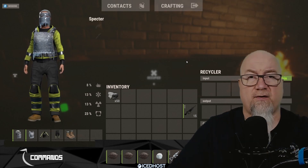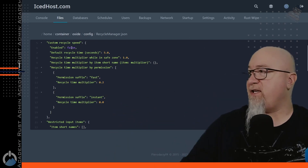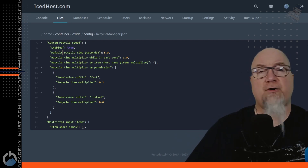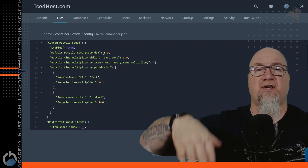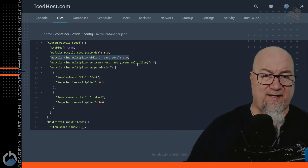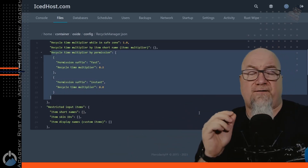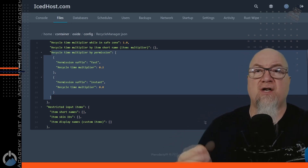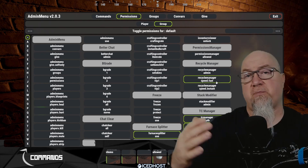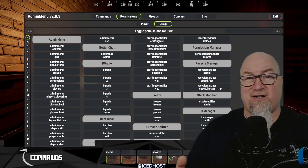If we wanted to have different recycling speeds broken up into different groups, this is where we deal with that in the configuration file. By default that feature is set to false, so let's change Enabled to True to start customizing different recycle times. The default recycle time is set to five seconds — every five seconds the recycler goes through a cycle and produces output. You can also set a recycle time multiplier while a player is in a safe zone, so at the outpost it could take longer than at the junkyard. We can set up different permission levels for different groups to determine how quickly the recycler functions. I've got recyclespeed.fast set for the default group, and for VIPs I can grant recyclespeed.instant.